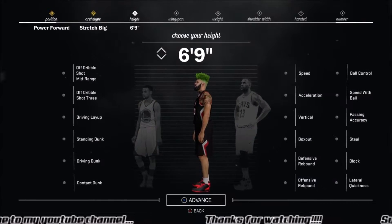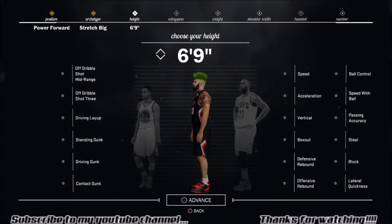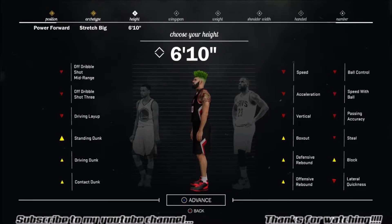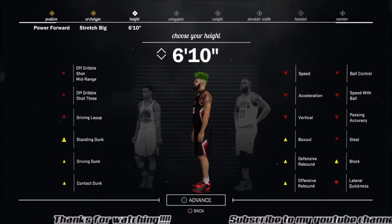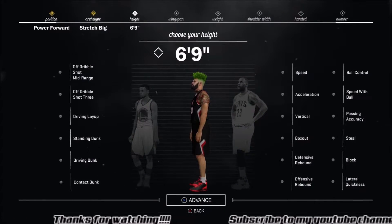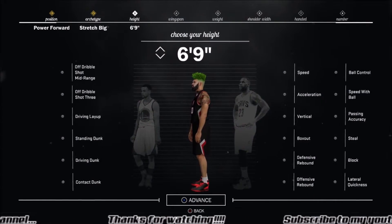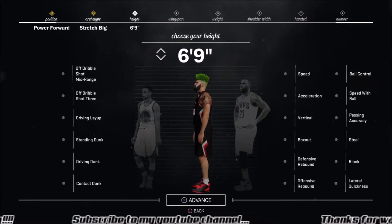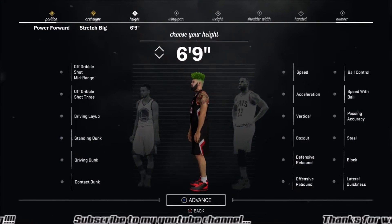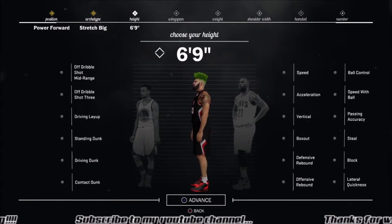Before we get into it, I'm going to leave his height at 6'9 for a power forward — he doesn't really need to be any bigger than that. You could go 6'10, but his speed, vert, and acceleration will go down a little. I want my power forward to be 6'9 so I can move around the court faster than most stretch bigs. If you're going with a center, you'll want to put him at 6'10, because at 7'3 you won't be able to move or play defense efficiently, especially guarding shooting guards or point guards in 3-on-3.